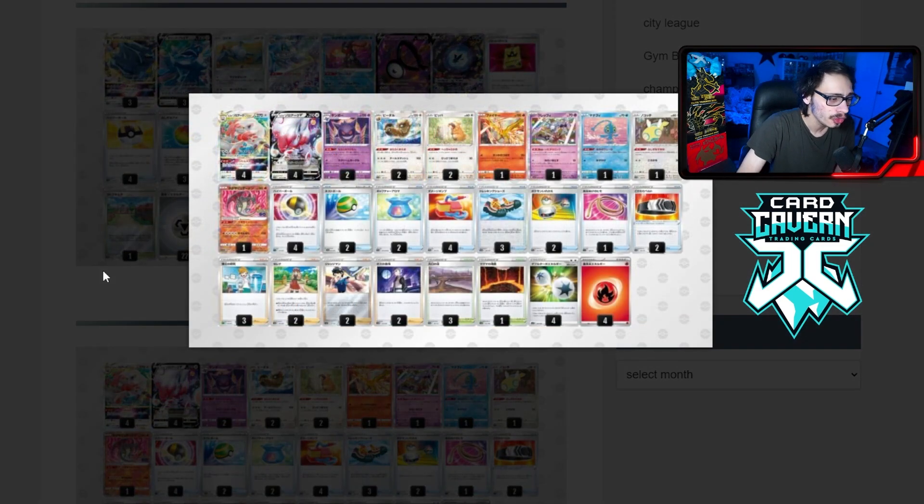We got another Zoark deck. This build optimizes Magma Basin and Gapetrop Bog using Moltres and Radiant Charizard. It gives you a little bit more of an attacking presence — you're not just trying to go all in on the Zoark, which I respect. Not sure how good this is, but I definitely respect the idea. Radiant Charizard is still a very strong card.